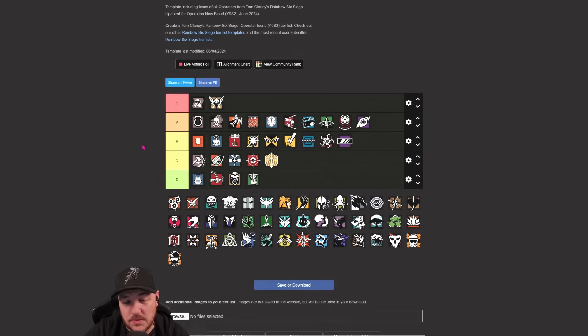Maestro - goes in B. Strong operator but when you can actually be bothered to deal with it, it's not as bad as you think. You see an Ash on the board most games anyway which is a direct counter. There's not many places you can put a Maestro cam where you can't destroy it from below. This is the beauty of Siege - as defenders you want to give attackers as many problems as possible. Put Bandit batteries on the wall, play Maestro, put Melusi Banshees in place. Don't just play Vigil, Caveira, Thunderbird, Doc, and Rook.